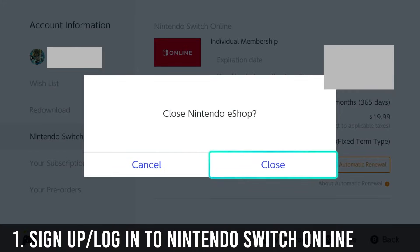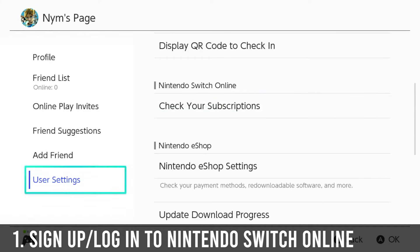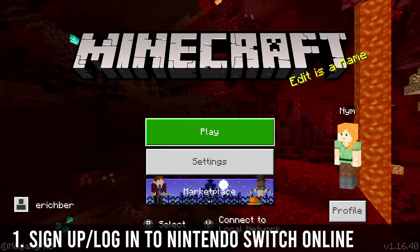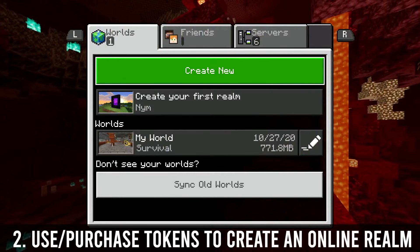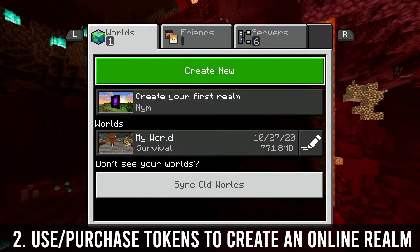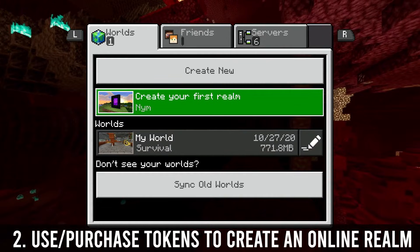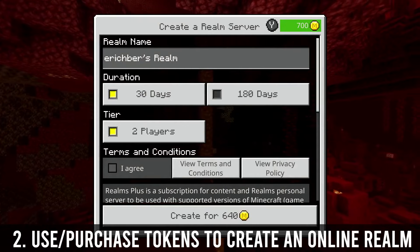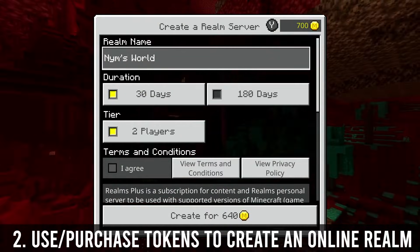Once you get that, you can close out and head back over to Minecraft. From there, if you don't have the tokens you might have to buy some, but we're going to create a realm — which is basically renting out a server that people can play online and not any one person has to be logged in. So you'll go here and create your realm.